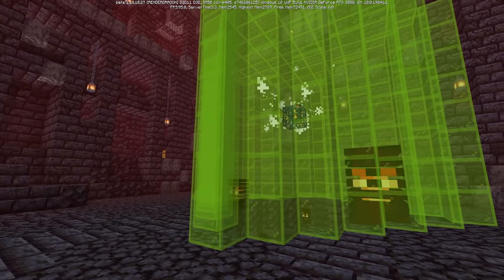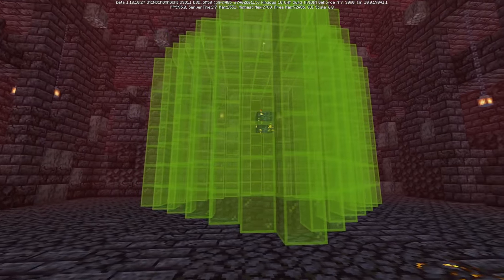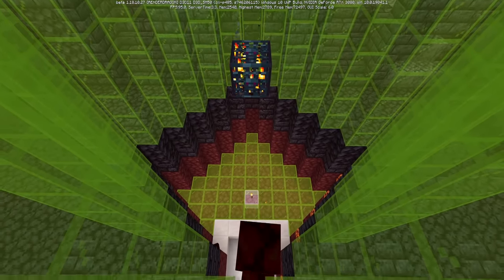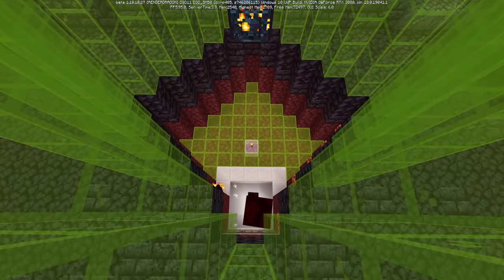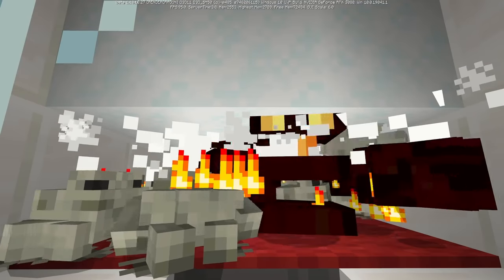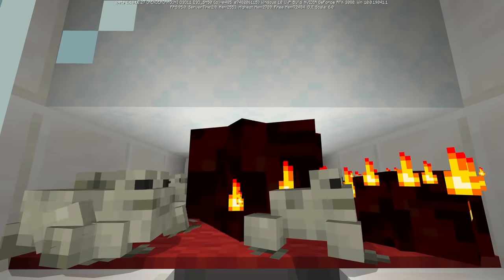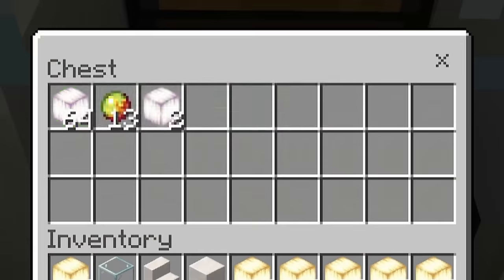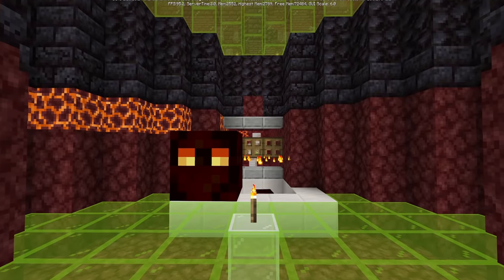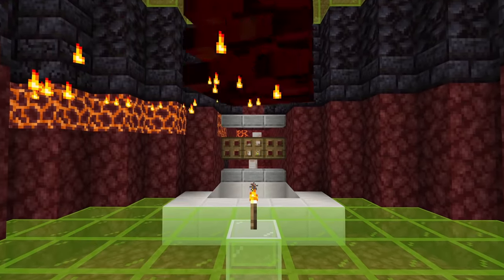Hello everyone, Silent here and welcome back to another Bedrock Edition tutorial. Today I'll be showing you how to build an absolutely dead simple frog light farm in your Bedrock Edition worlds. This is going to be a 1.19 farm for when the frogs are officially introduced. This farm is incredibly simple and uses the magma cube spawner that you can find in the bastions in the nether. Frogs also aren't that hard to transport to the nether either, so overall it's going to be super easy to get yourself a ton of frog lights. This farm doesn't use any redstone at all and it has no moving parts.